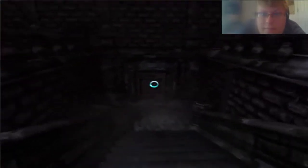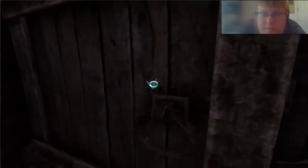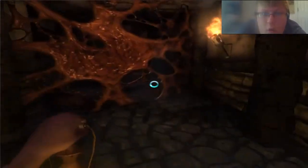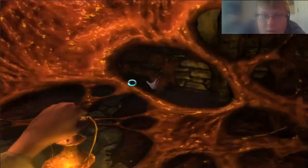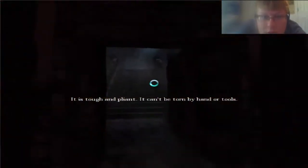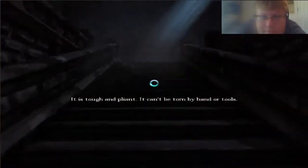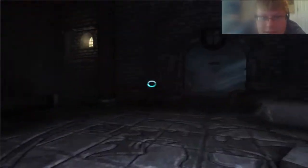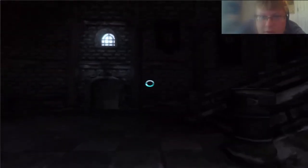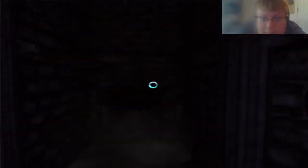I am at a loss of what to do because behind this door is some sort of organic material — I don't know how to dissolve it. I'm guessing the other element has to be down in the wine cellar somewhere, because if everything was down there, why wouldn't the other thing be down there too?